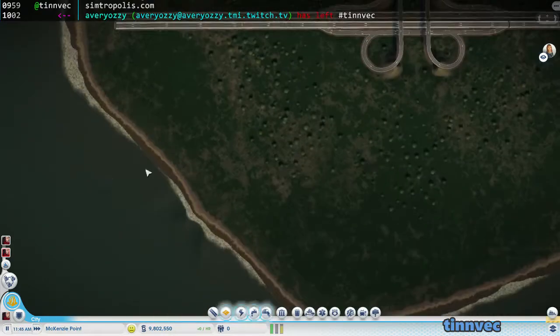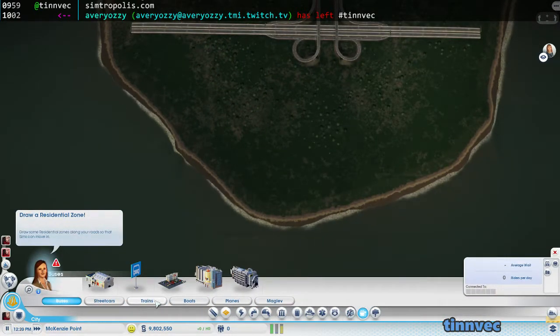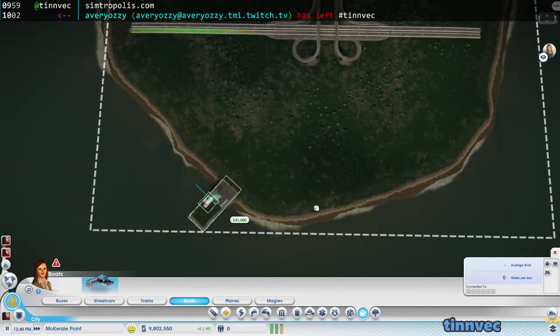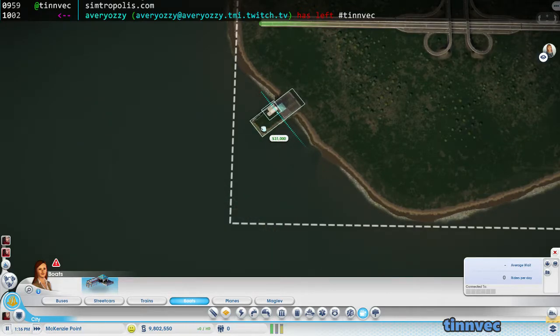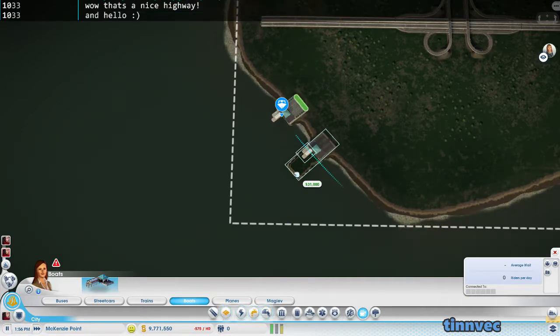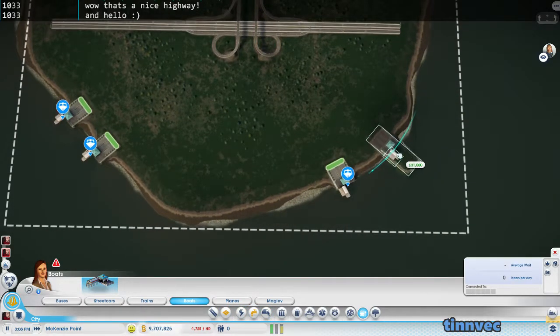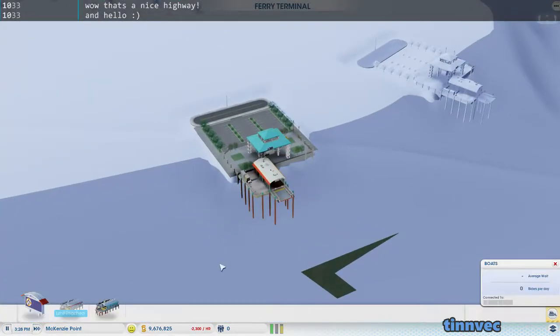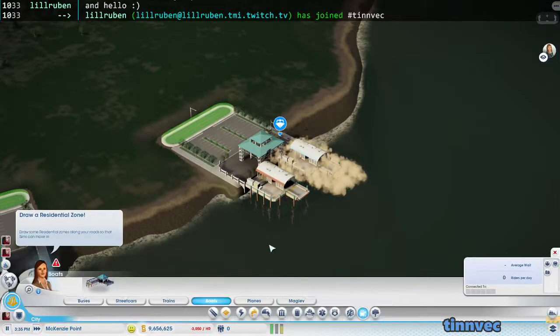Now let's start drawing. Because I want this to be kind of a commercial center, I think we should put some of these in — the boats — so I can figure out where they need to go. I think maybe we'll have two on this side, and then maybe two down here. Hey, little Reuben, thank you — glad you're liking it. Two like that, and then maybe two down here.